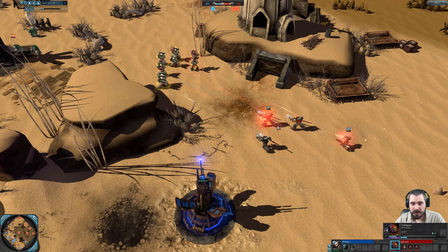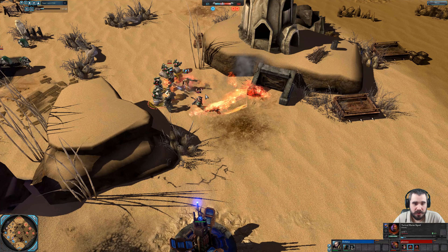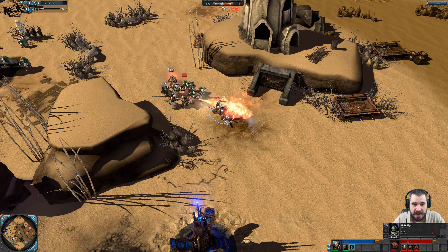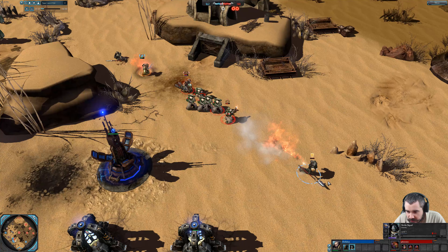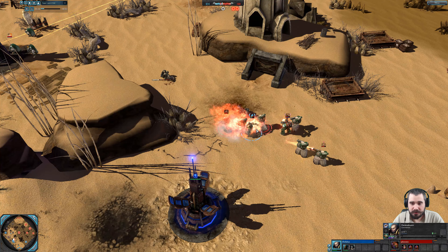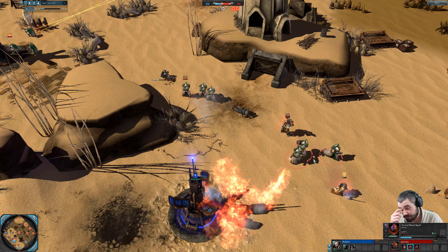Decides to stand and fight — need to focus fire the tech. There's a Flamer on that Tactical Marine Squad as well, and it seems like he may actually lose that entire squad. It didn't look that close — his health regen was actually quite significant. The Daemon Hunter is still technically engaged in melee, and these Tech Marine squads are doing some good work — not only great for generator bashing, but he got a really good engagement there. And there go all those generators.